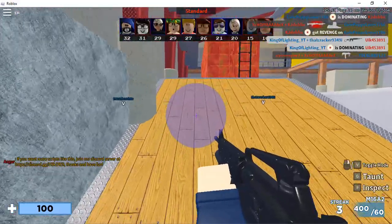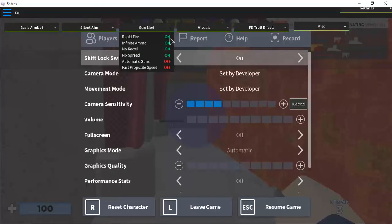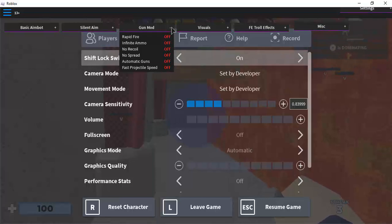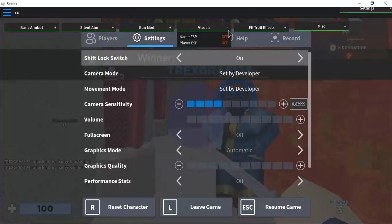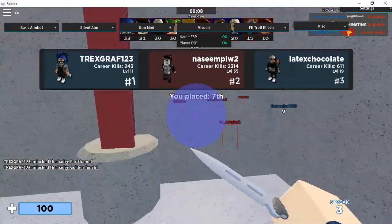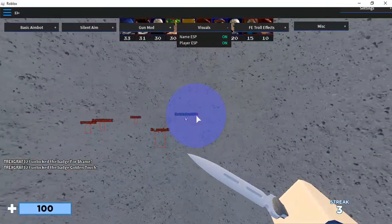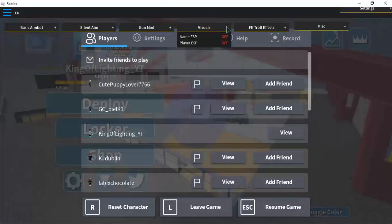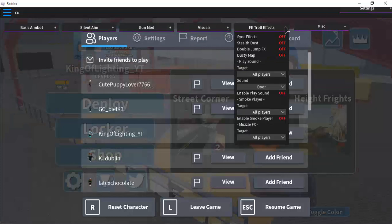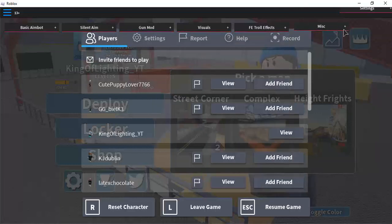Let's go to another feature: visuals, like ESP. If I turn this on, I will see the players around me — red means they are enemies. There's a lot going on visually, but it works. I'll show you the best thing in the GUI right now.